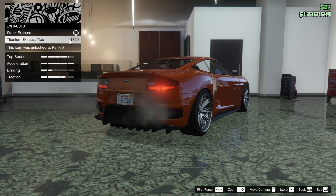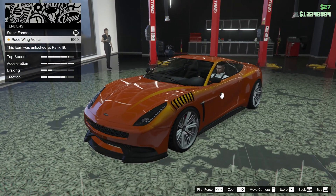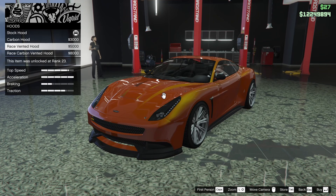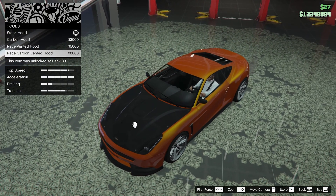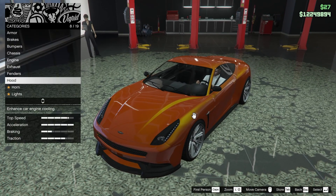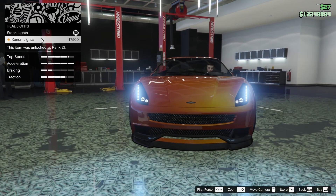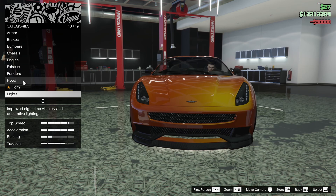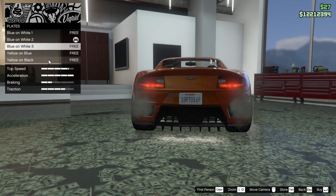For the exhaust we are going to go titanium tips. For the fenders we do have some race wing vents that we can add on, which is pretty cool looking. We also have some hood options — the racing hood and carbon hood don't look super great, and we also have the carbon race vented hood. I don't think I'm going to do anything to the hood on this vehicle — it looks really good as is, so we're just going to keep that. We are going to go for some xenon lights and add a white neon kit onto the bottom to lower the center of gravity for a little bit better handling.